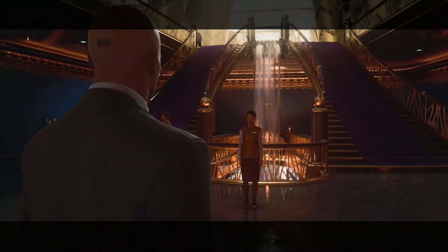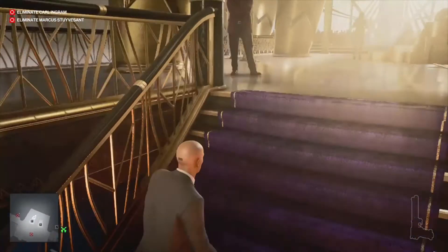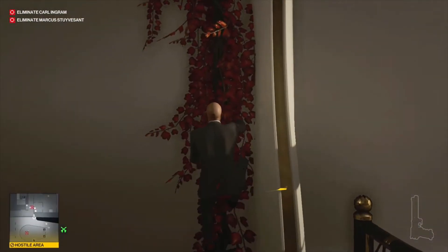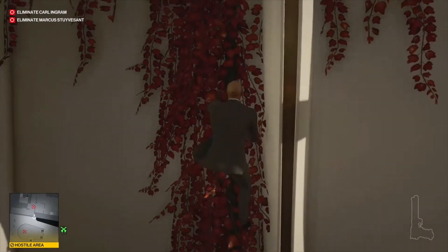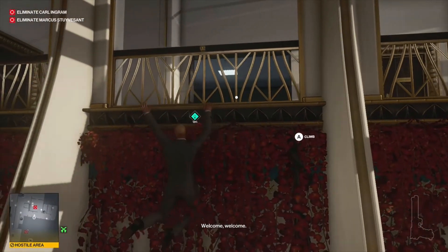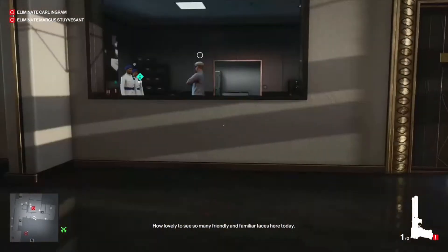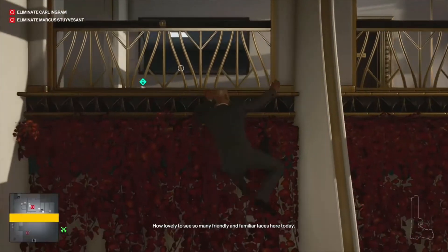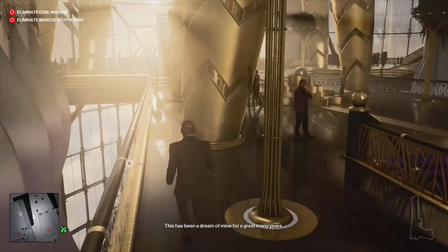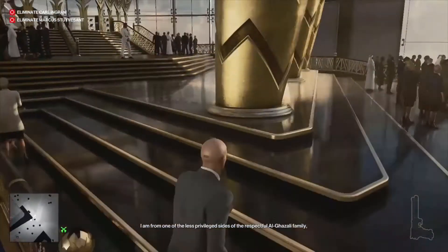Hello guys, this is iLikeGamesish and here today I have a walkthrough for Hitman 3 level 1, On Top of the World, set in Dubai. This isn't a fancy speedrun, there's not going to be any tips and tricks really — it just is what it is. I haven't explored this map too much so there's going to be a lot of secrets to discover. I'm not pulling off 16-second world records like some other users. This one's just a video to show a simple way of getting Silent Assassin suit only on this first mission.